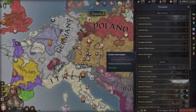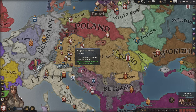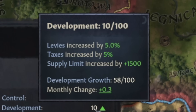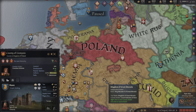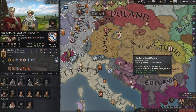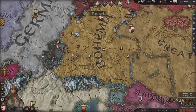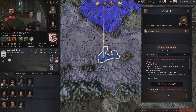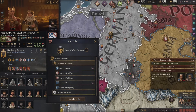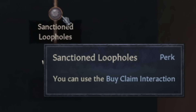From here, we need to get to an empire as fast as possible. Our options are quite simple: make a new empire or unite the Slavs of the West. But the land we'd be inheriting would be lackluster at best. I think there's only one choice — I will usurp the king of Bavaria's lands. I'm going to purposely try to trigger a revolt so that I can, without tyranny, revoke their lands. I'm doing this with the help of sanctioned loopholes, a perk in the learning lifestyle scholar tree — it only costs me piety.